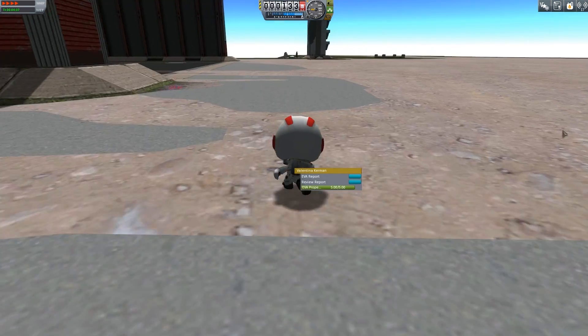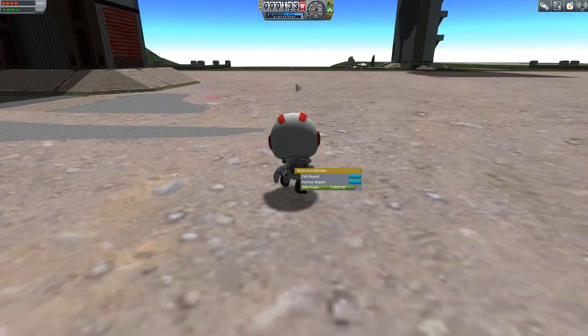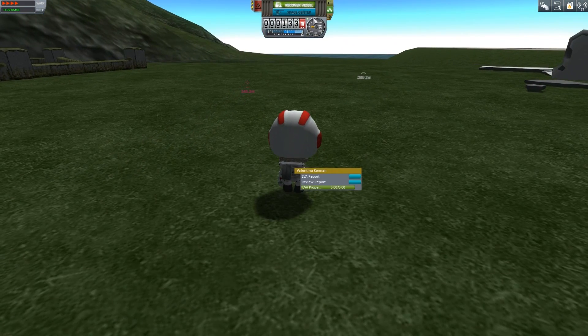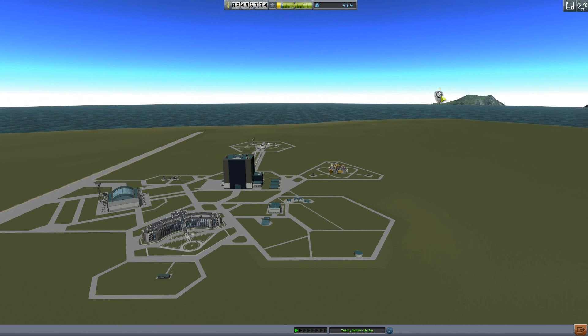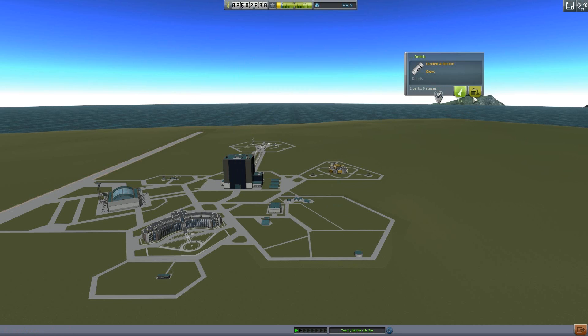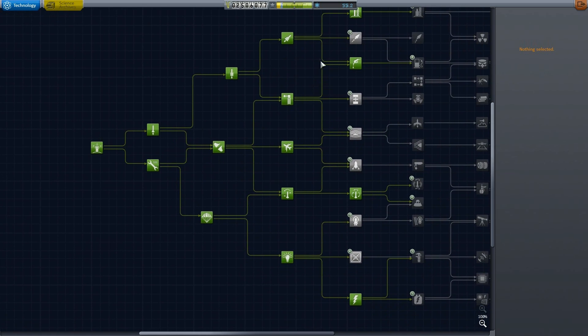I guess we can go home then. Can I do another EVA report? Whatever — same thing. I think we got more science though. I think we had three science from the last one; this one got 4.8, so that's always nice. And there's our flag. We don't even need to run back to our ship — we're just gonna recover the vessel. We got 4.8 science — not a lot, no XP gained. But over here we can recover these pieces. There we go: 13 science — not bad. Got a whole bunch of funds from that as well. There's some debris here that we can recover. And we don't want to recover the flag.